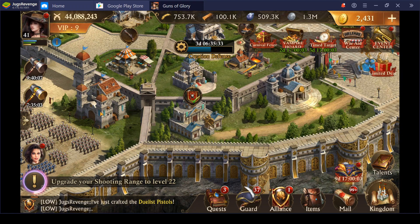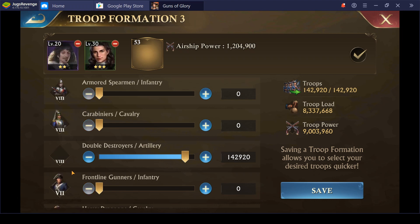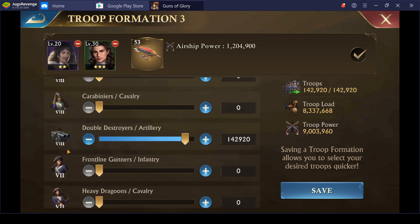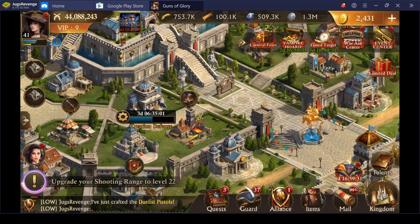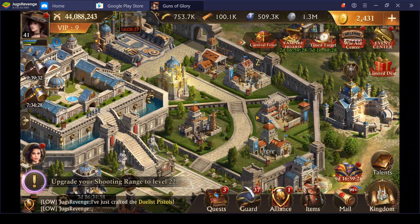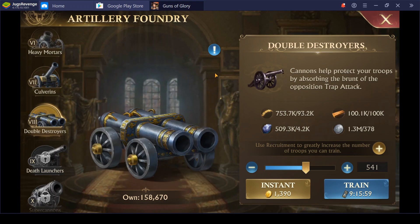Now let's look at the troop formation. For this one we're working mostly with T8 artillery, and there's a reason behind that. T8 artillery has great troop load stats for a T8.